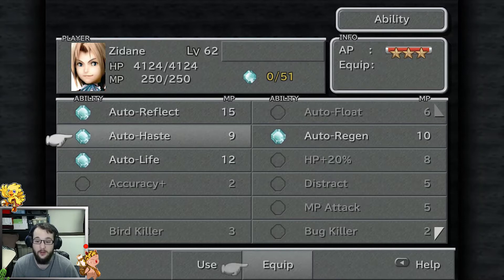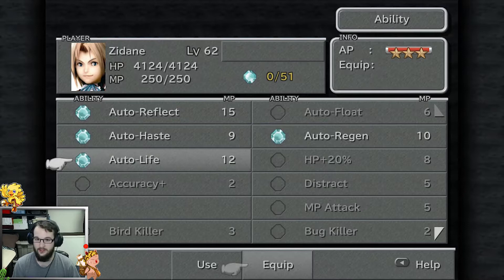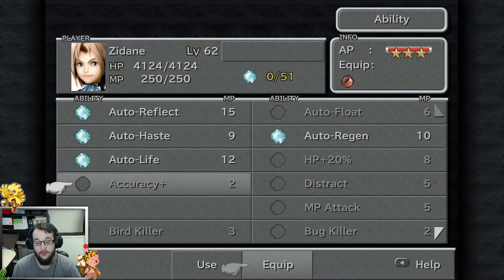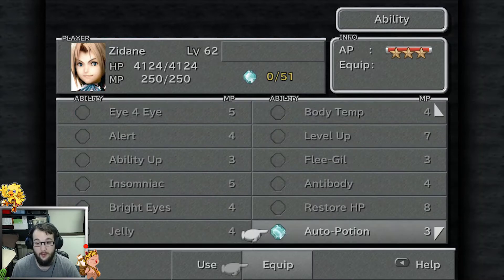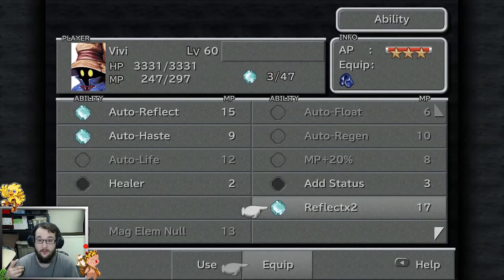Auto Regen is definitely one of the abilities you'd want going in, because if you have Auto Potion and Auto Regen on, by the time Auto Potion goes off, Auto Regen will also get two or three ticks off — so that's a really big help. Auto Life is just that saving grace if you do die, but most of the time you won't die with Auto Potion and Auto Regen on.